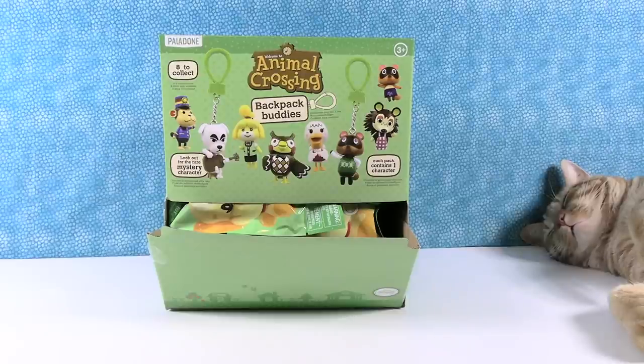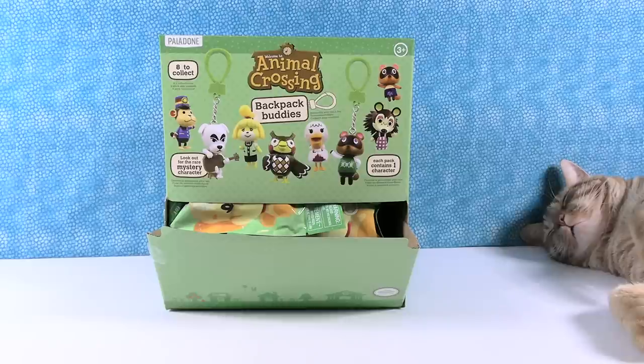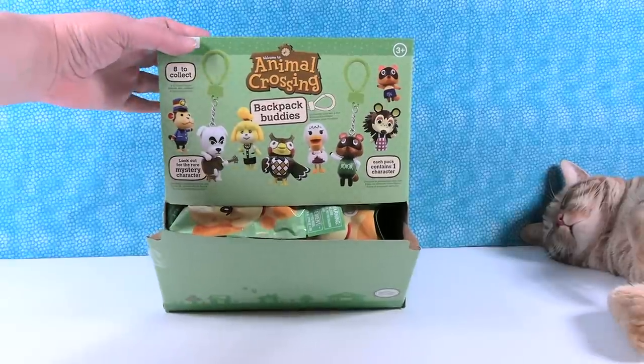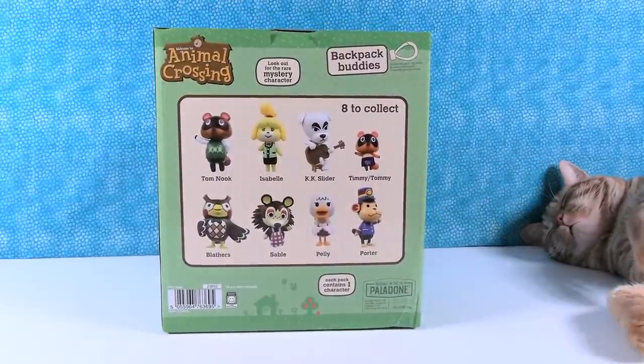Hey guys! It's Shannon and backpack buddy Paul, and we have our little backpack buddy Jack right over there — he would like to sit in a backpack and be your buddy. So today we are here with the Animal Crossing Backpack Buddies. These are backpack clips. You could also hang them off a key ring, a purse, a laptop bag, a briefcase, whatever you want. You can make earrings out of them. Here are the eight that we can collect today and we're on the hunt for all eight.